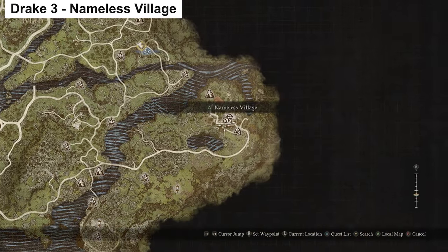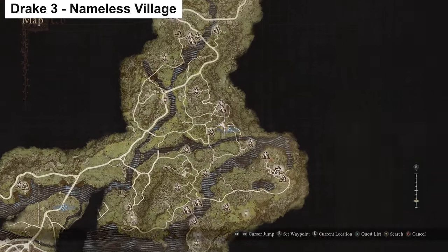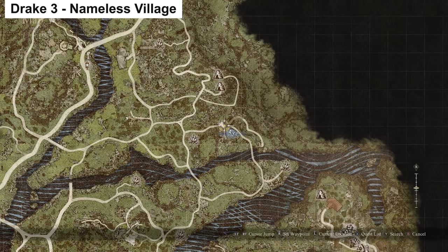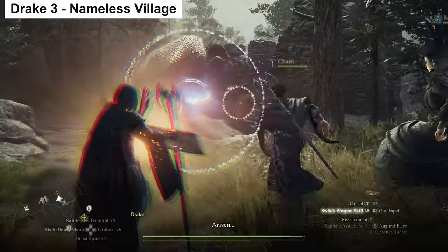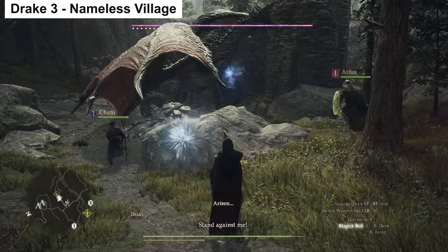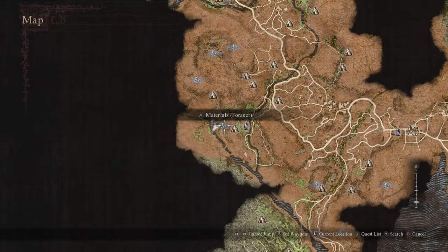Then all the way to the right side of Vermund, you have the Nameless Village — if you have the Thief vocation you'll know this as where you unlock the ultimate Thief skills. More specifically, to the left of this and slightly up, there's a ruined area just above a river where you will also find a Drake that you can farm.